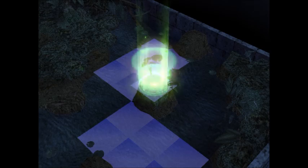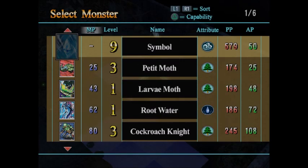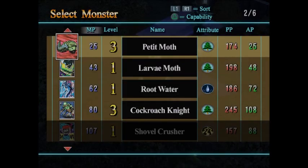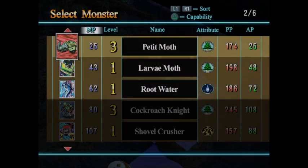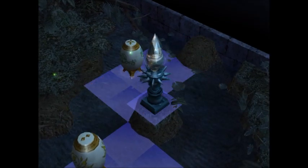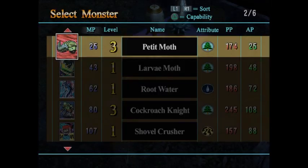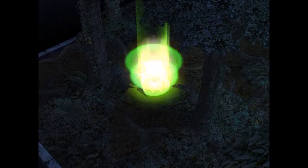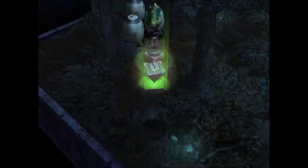Shovel Crusher — simple. We'll go with the Shovel Crusher down low, the Papa Roach up top, followed by his guard with the Root Water to salt the Shovel Crusher, and then the Moth to assist. If I'm not mistaken, he should summon five as well — three green, a lightning, and a blue.